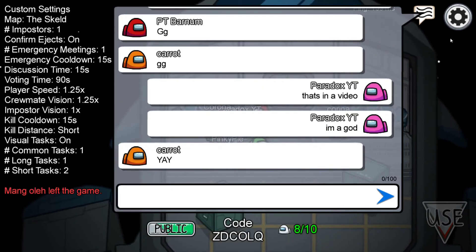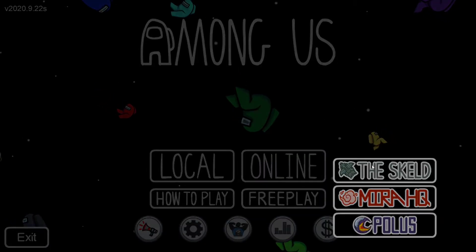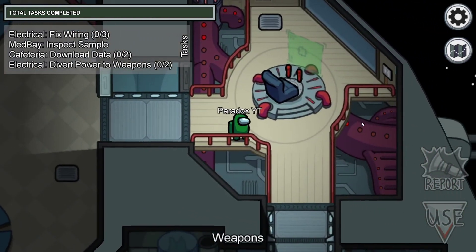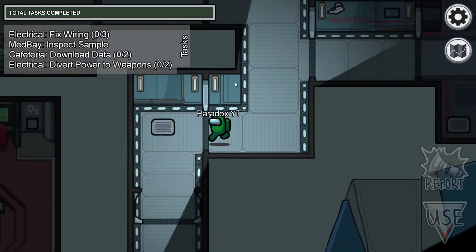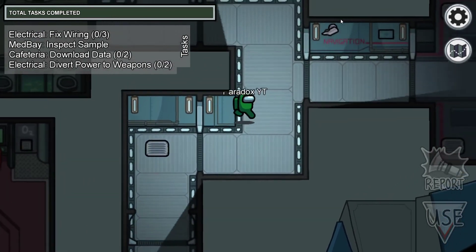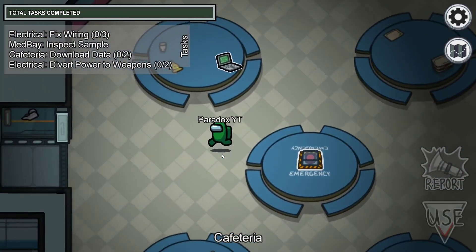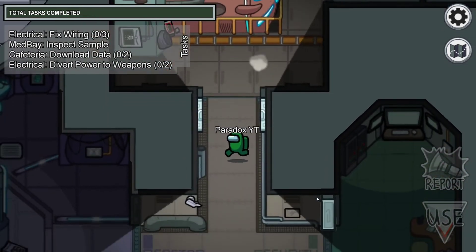Back in free play to talk about imposter tips. Make sure to use vents to your advantage, but don't get caught going into a vent since only imposters can use them. Be especially careful with the vent right next to the camera. Watch out for cameras - if the red lights on top are not blinking, nobody is watching, but even so it's not ideal to kill on camera because someone could jump on just as you kill.